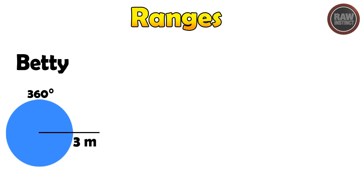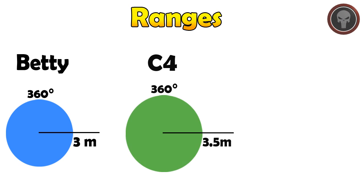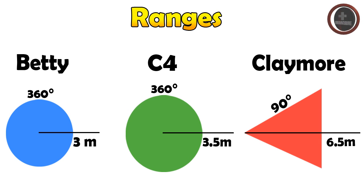Taking a look at the detailed breakdown on the left hand side: with the Betty, it blows up in a 360 degree radius and the range is about 3 to 4 meters. With the C4 in the middle, once again the same blast radius at 360 degrees, and I found the range was a little bit bigger at about 3.5 meters. With the Claymore, it was widely better for range at about 6.5 meters, but once again it only blasts at a small angle.